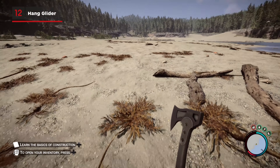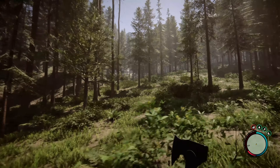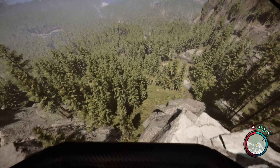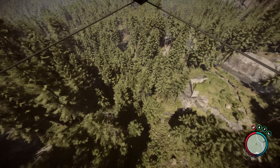At release, navigating Sons of the Forest's colossal map was a bit of a challenge, especially as it's roughly four times larger than the original. But arriving alongside patch 1 was the Hang Glider. This sleek aerial vehicle is a fantastic way to scout ahead, whilst keeping yourself a safe distance from all those mucky mutants.